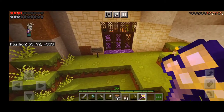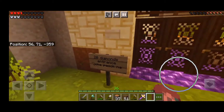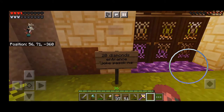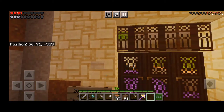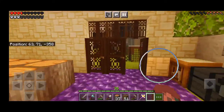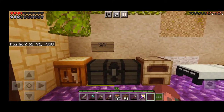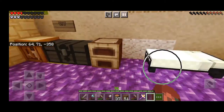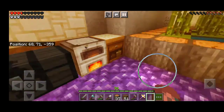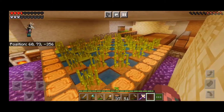We're already finished and this is what it looks like! I put iron bars and iron doors, and what is this — a diamond entrance! I put amethyst all over, and the beds and crafting tables are lined up. I also invited Dane to come over here, so this is Dane's place with a crafting table.